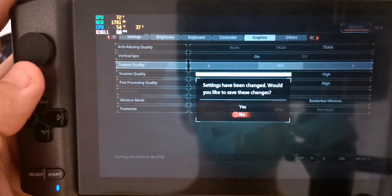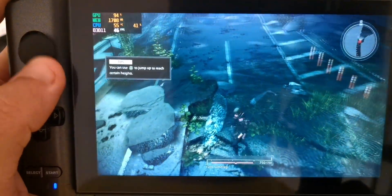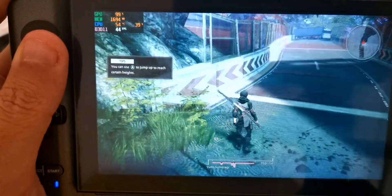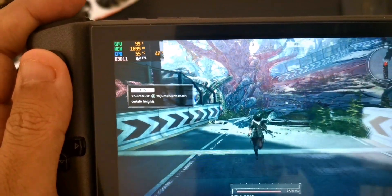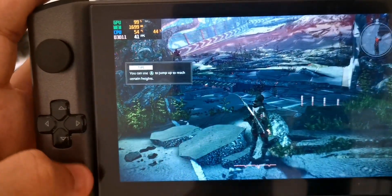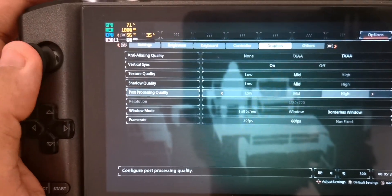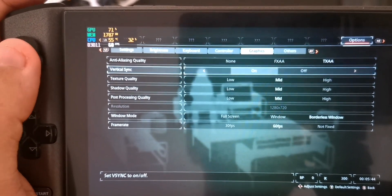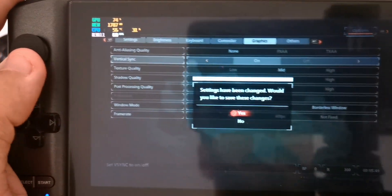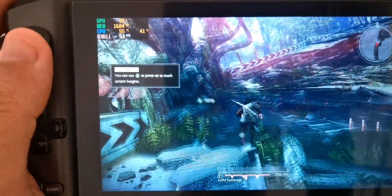Save settings — yes. We're still getting around 46, so we need to drop even more. Going back to settings — I just want to make sure you guys can play this at a smooth 60 FPS. Let's drop anti-aliasing to none. That did improve things a little bit.